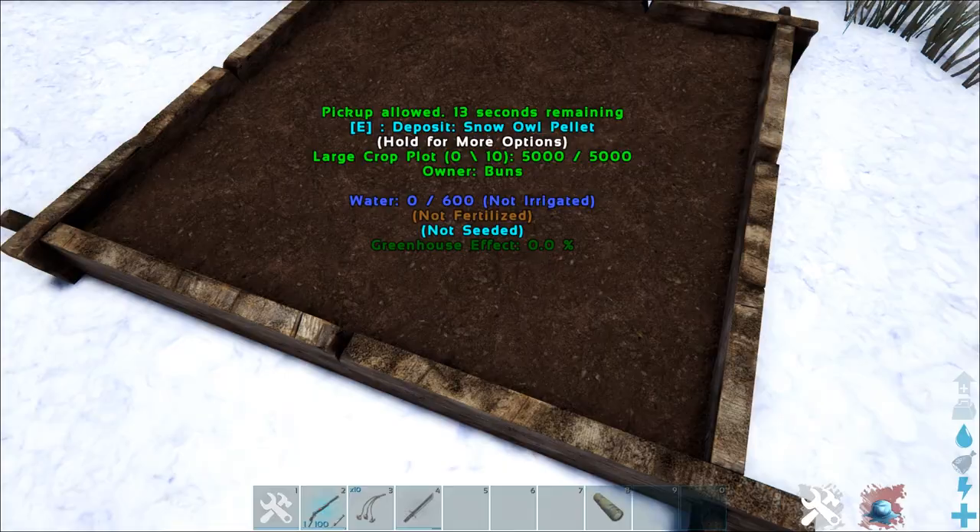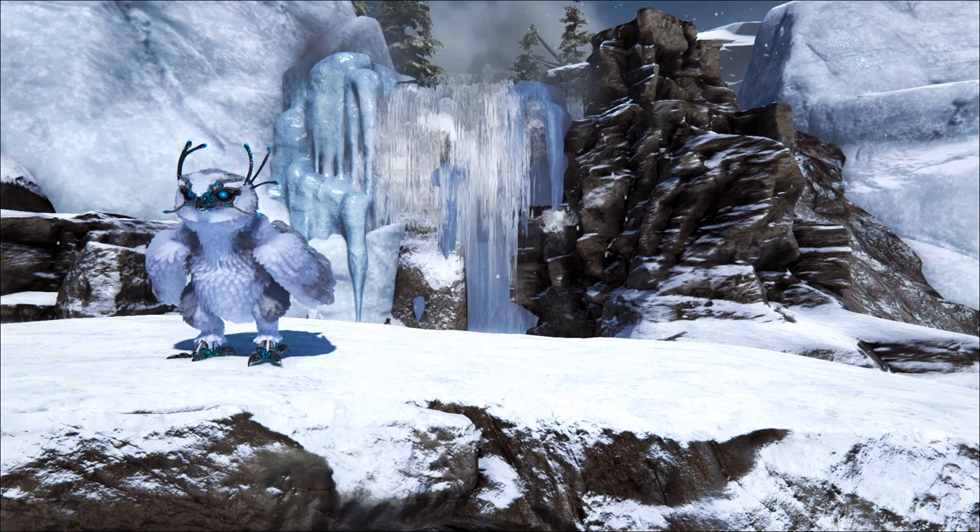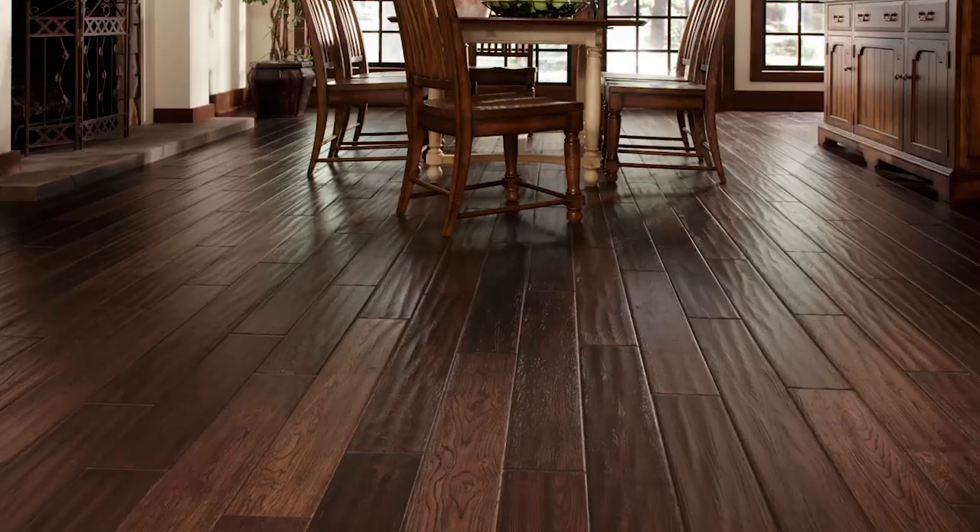Snow owls will produce snow owl pellets when they defecate — out of their mouths. These can be used in place of traditional fertilizer, providing 50,000 units of nitrogen, or they can be fed to Gachas to provide a temporary production buff.